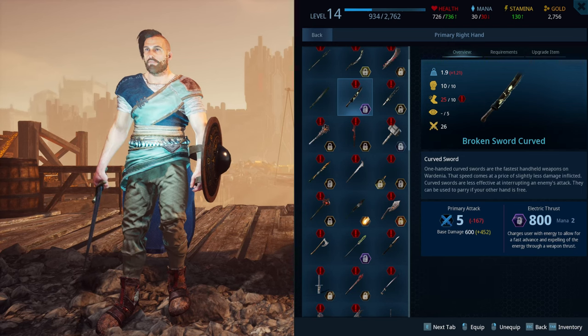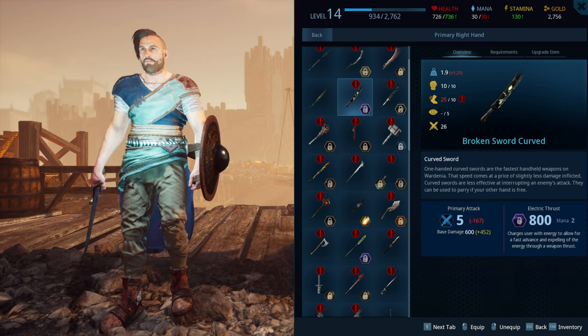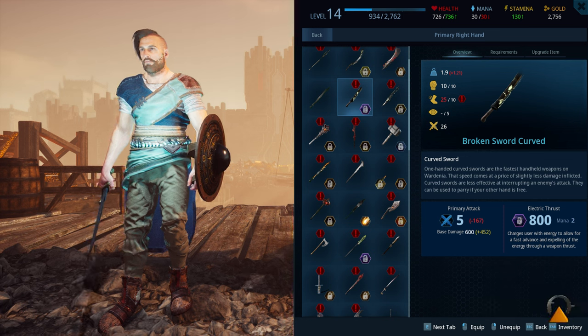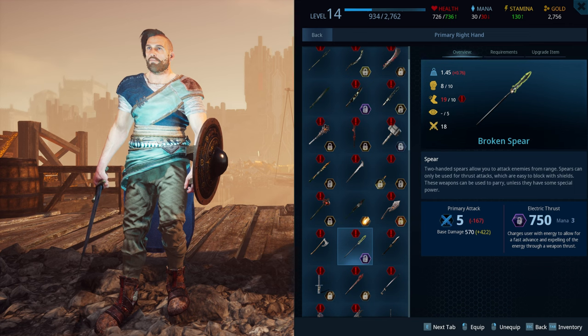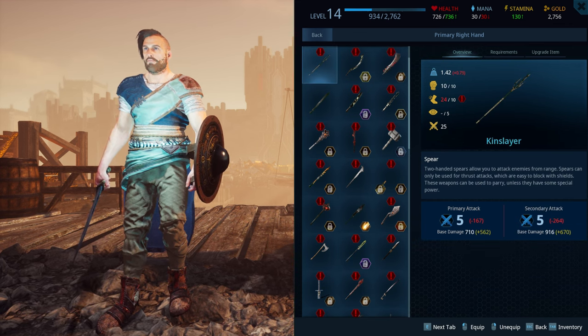We have the main three attributes that define the weapons that you can wear: strength, dexterity, and intellect, and the balance between them defines which weapons you can use. We have dexterity weapons — one-handed curved sword or the spears. This requires 25 dexterity versus 10 strength, and the spear requires 19 dexterity versus 8 strength only.